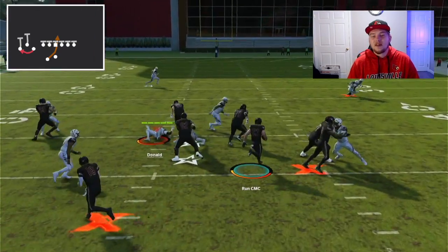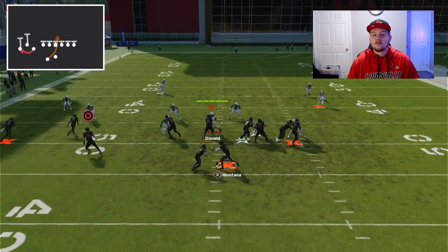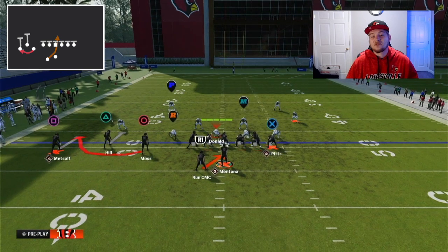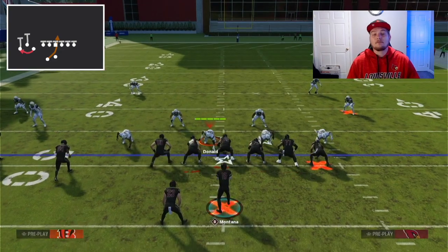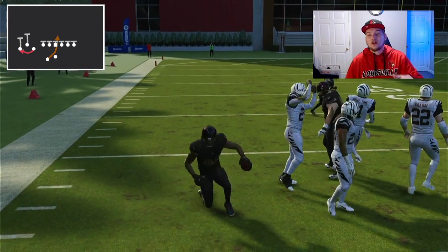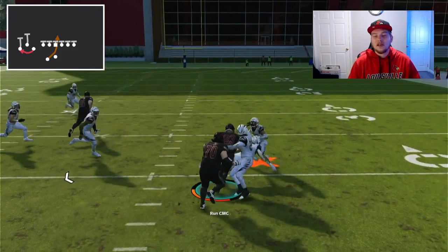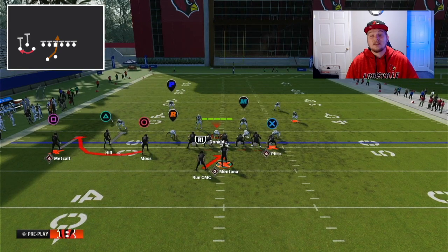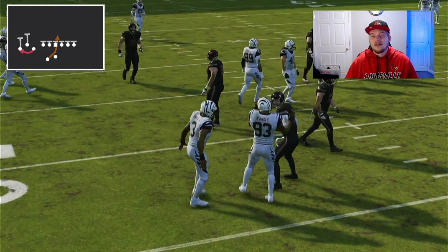If he stays home, you take it with your running back and pick up huge yardage. If he doesn't stay home, you have the option to keep it with your quarterback and pick up a few yards. This is a very, very effective read option — one of the best in the game — plus we have the threat of the bubble. This is a really, really nice play; I would definitely recommend using this over the actual read option because of that bubble threat. The bubble is going to be great and you'll be able to pick up huge yardage. People run this RPO as their whole scheme because it is so, so good.